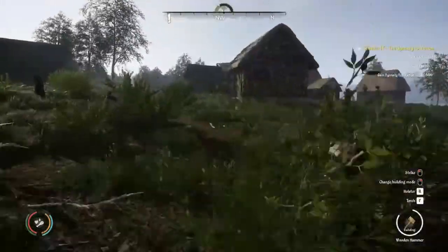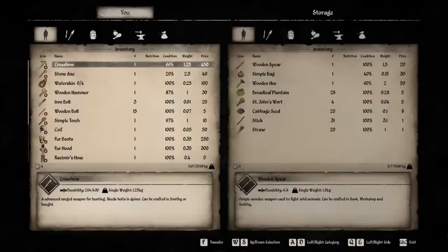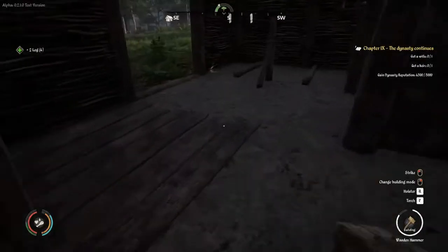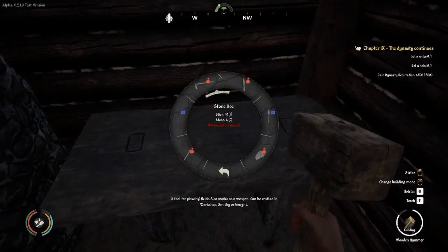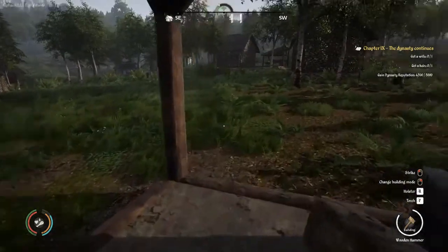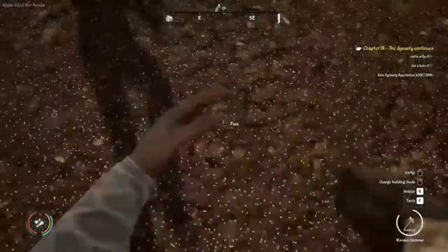I need to go visit our resource storage and then a smithy so I can get a shovel — well, maybe not. I might have one. Let's check our inventory. I don't have one on me. Let's check our chest inside the house. I don't have one there, so we're going to need to craft one at the smithy. Actually, what we need is an axe to chop down the trees we need for the logs.